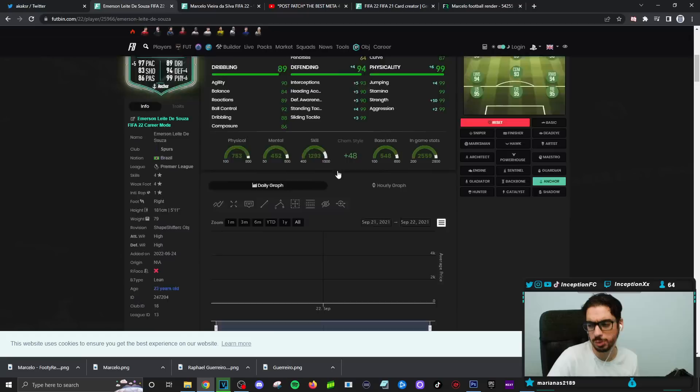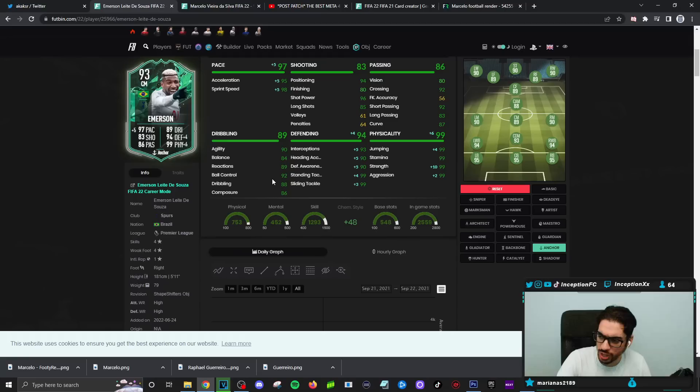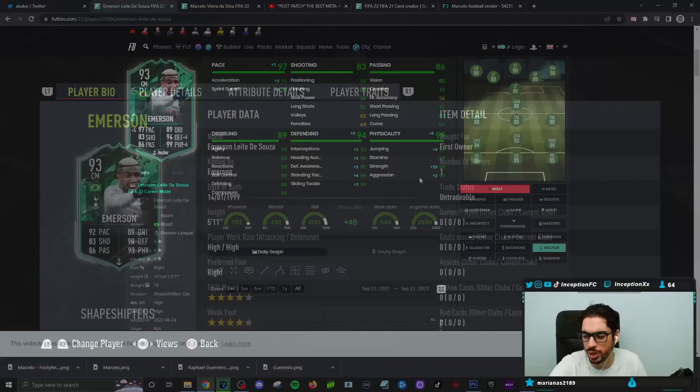I'm definitely going to be trying him on the anchor mainly, just the way that the card looks. People are giving him anchor or engine. Dribbling we'll be experimenting with in the midfield setup to see if he feels a little more physical oriented to mainly use him as one of two CDMs. Defensive stats will be in a pretty decent area, and then the physical will be at 99, which is obviously fantastic.